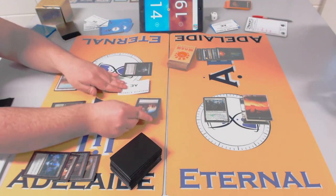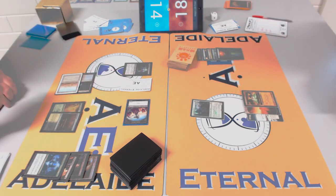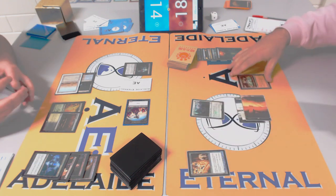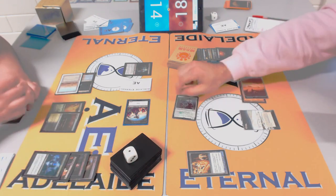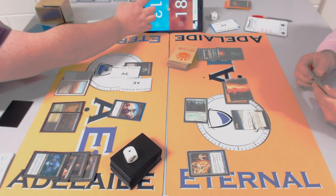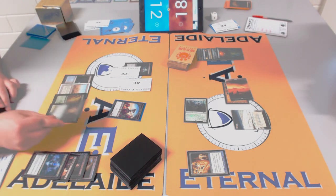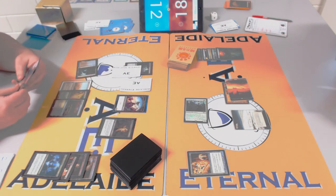Rob has Seal of Cleansing for Bitterblossom. Does he take that or worry about Batterskull? Does the Thoughtseize signal no removal? I don't think it signals anything specifically. It might signal he can remove other equipment though. Turn two — he played Stoneforge rather than Jitte. Stoneforge has been neutralized here because of the double Thoughtseize, but if he had played Jitte any creature he plays would threaten to equip and swing.